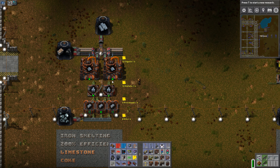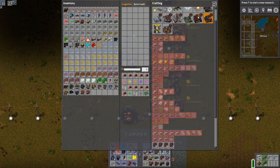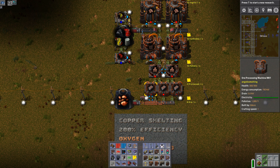What also reflects the maturity level is the fact that each process for each of the 16 ores available — 13 from BobsMods plus three new ones added by Angel: manganese, chrome, and aluminium — each has its own smelting chain. Let's start the copper process and have a look at it.